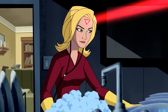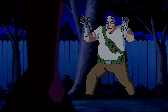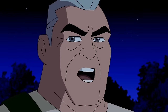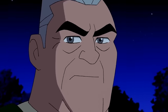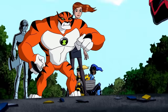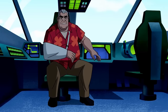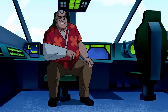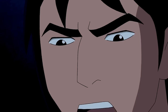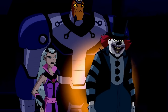Ben's mother Sandra is washing dishes, unaware of 7-7 sneaking up on her. However, Max intervenes just in time and defeats 7-7 without Sandra noticing. Max realizes that Ben's enemies are targeting his family and decides to find a way to stop the attacks. Meanwhile, Ben, Gwen, and Kevin defeat Rojo and her biker gang who are robbing a train. Max arrives and informs them about organized attacks on Ben's family by his old enemies. Gwen is outraged, while Kevin suggests a more aggressive approach. Charmcaster, Vulcanus, and Zombozo join forces to seek revenge on Ben.